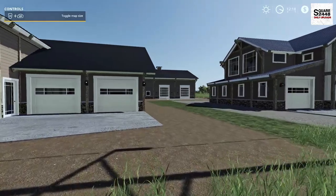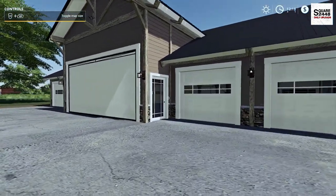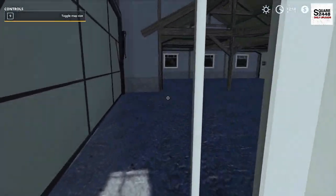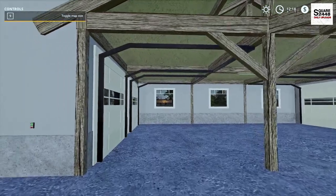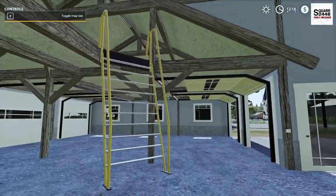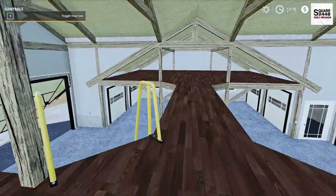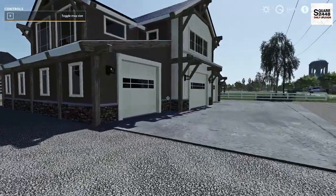Next up we have three buildings made by the same modder. First is a pretty sweet five-car garage with really great garage doors. On the inside it's very spacious with huge doors for storing large equipment. Up top there's a ladder and a nice room you could configure as a man cave.